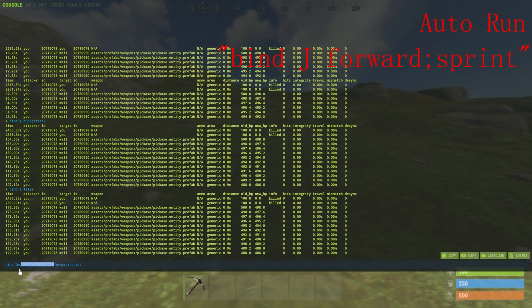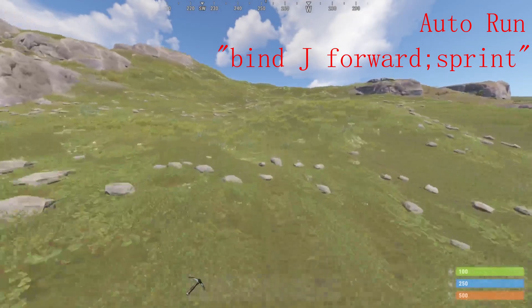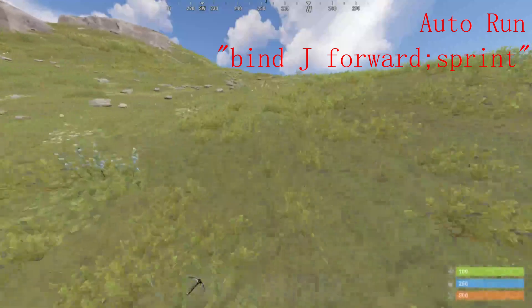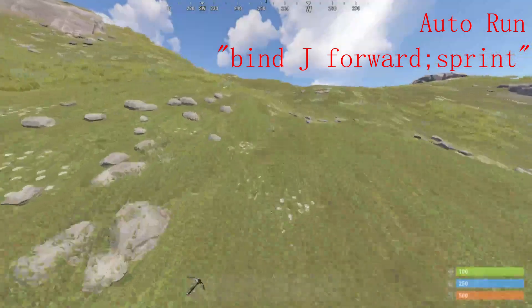Next up is auto run. To bind auto run to whatever key you want, you type bind, then whatever key you want to bind it to, followed by forward semicolon sprint. This will bind your auto run to whatever key you've typed in. Whenever you press this key, it will turn on your auto run. To turn it off, just press shift W and you'll stop auto running.